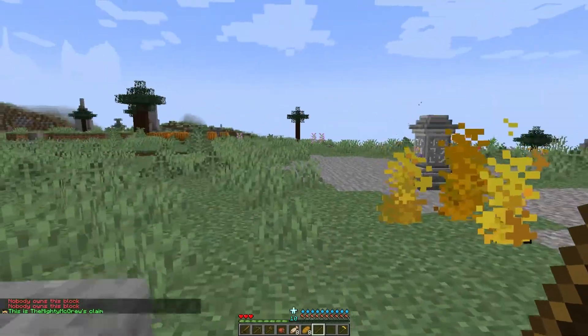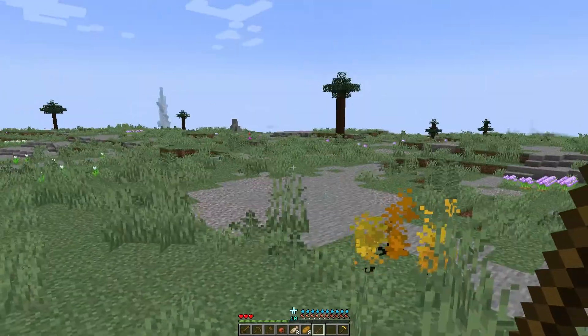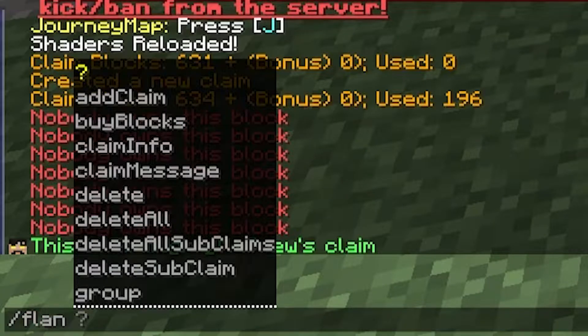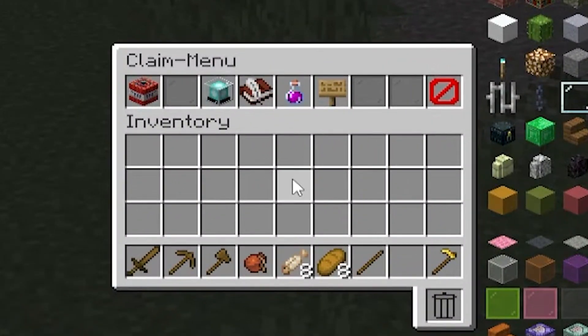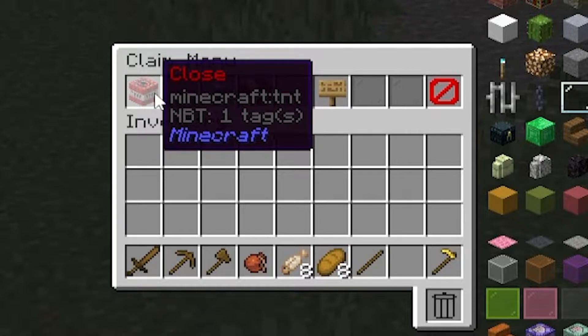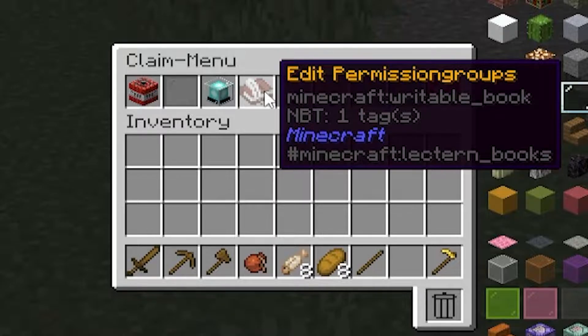Once you've claimed, what do you do? The first thing you should do after claiming something is make sure it's protected. You can do this by opening your chat and typing slash plan, and you'll have a whole bunch of options come up. We're gonna start off with the menu — you can type it in or tab-complete it. It opens a nice little GUI.